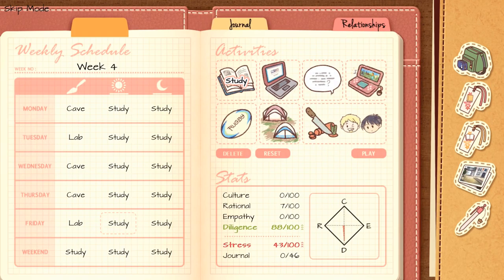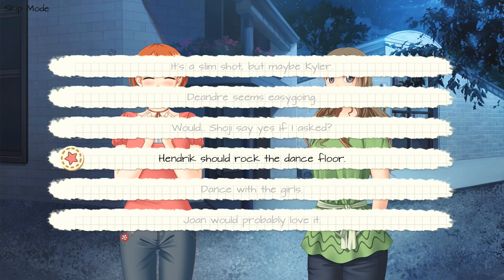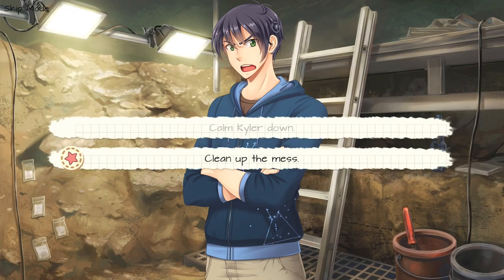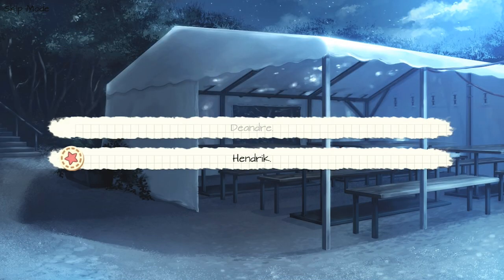Press Play in your notebook. Choice number one, it's a slim shot but maybe Kyler. Choice number two, let it go. Choice number two, clean up the mess. Choice number one, let it go. Choice number one, D'Andre.